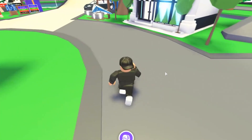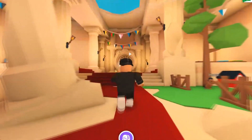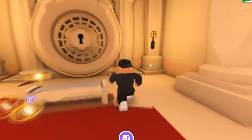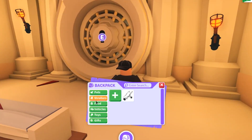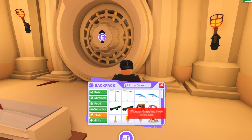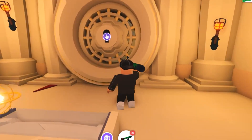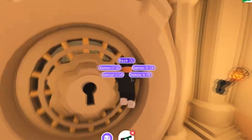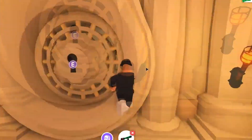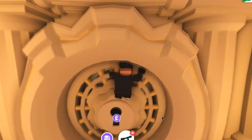If you go inside the pet shop, you guys already know about the vault and how to glitch into it. You need a stroller with a rideable animal or a plunger. I'll use the grappling hook just to show you something — you keep spamming until you get in.